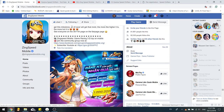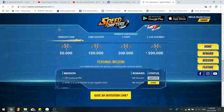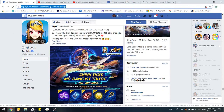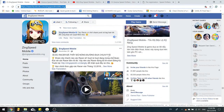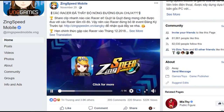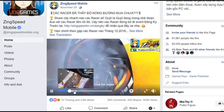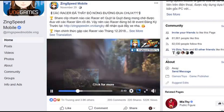For Zinc Speed Mobile, the milestone goal went up to 1 million, while Garena Speed Drifters is only up to 500,000 — half of that. Zinc Speed Mobile started pre-registration at 10 o'clock on November 30. They also showed their intro trailer, which I assume will be the case for Australia and Garena Speed Drifters as well.